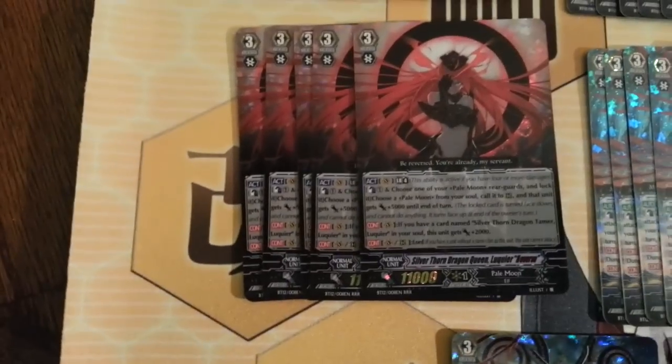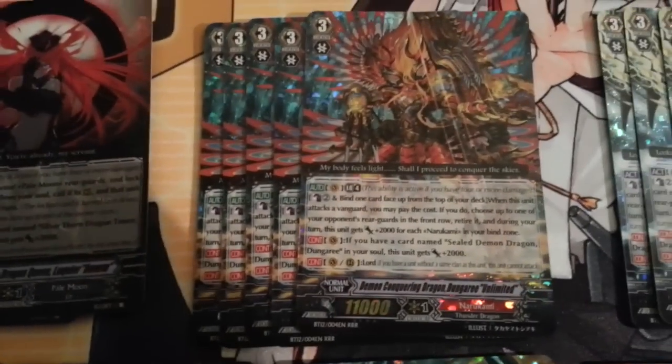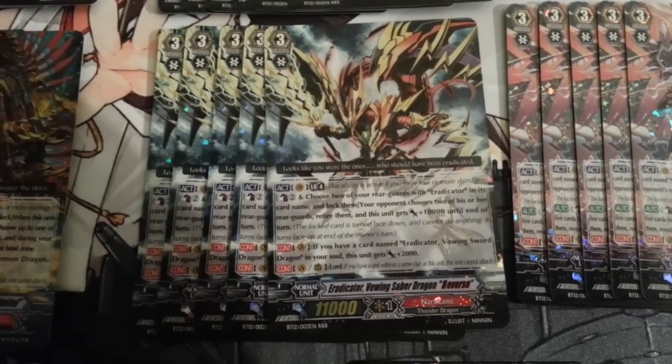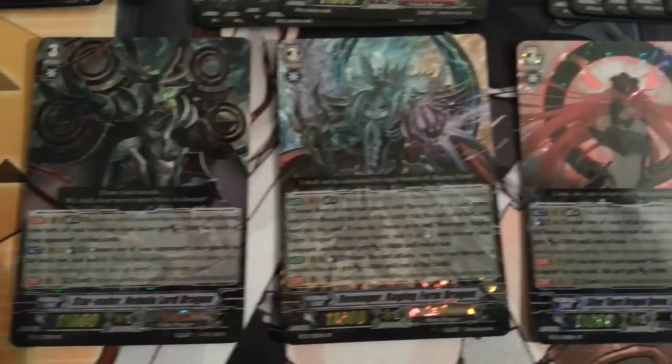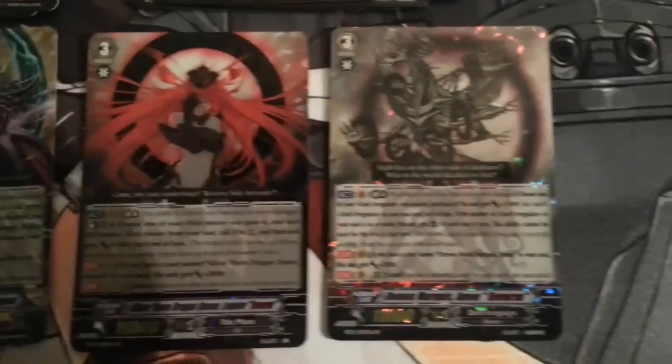And now if we go down here, we got 5 of these LaCour Reverse, 5 of the Unlimited, 5 of these Vowring Saber Dragon Reverse. And 5 of the Schwarzschild Dragons. And then I've got these 4 SPs down here: the Lord Dragon, Form Dragon, another LaCour — but this time it's SP — and the Amon Reverse SP.